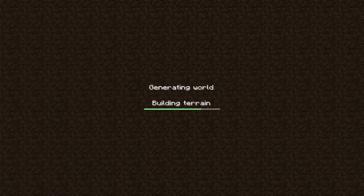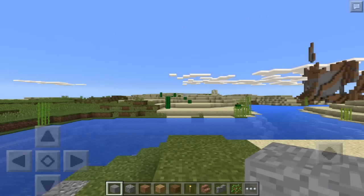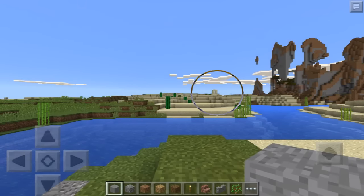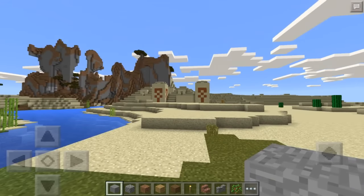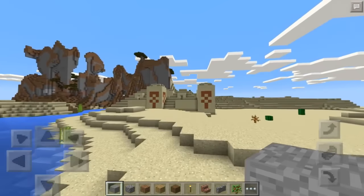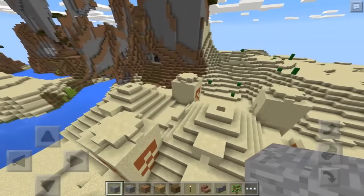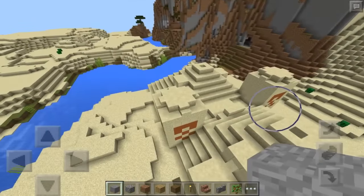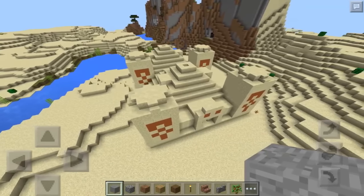As soon as you spawn you're gonna notice that there is a desert well right in front of you. And if you turn around to the right you will find not one but actually two desert temples right next to each other.